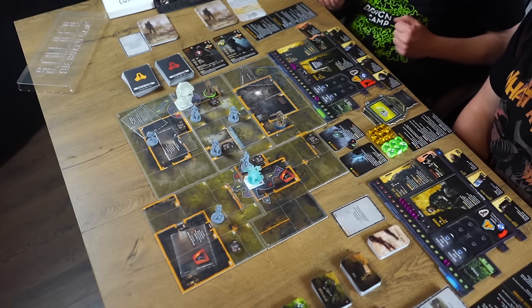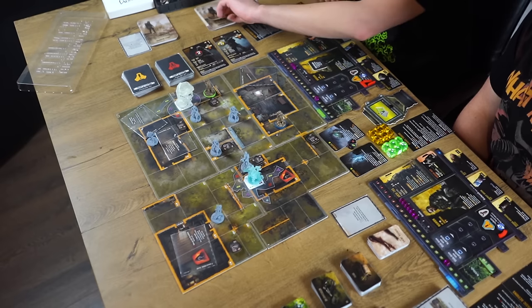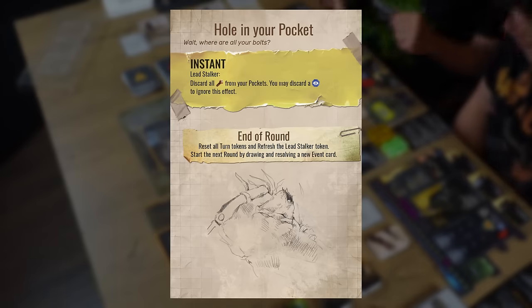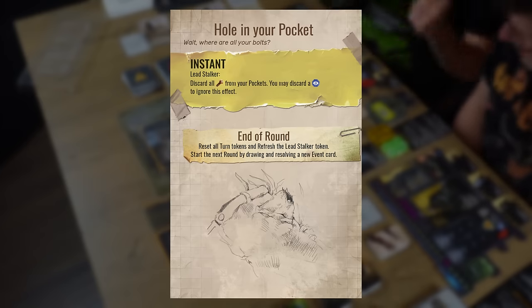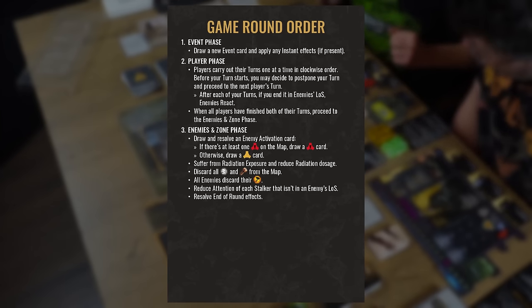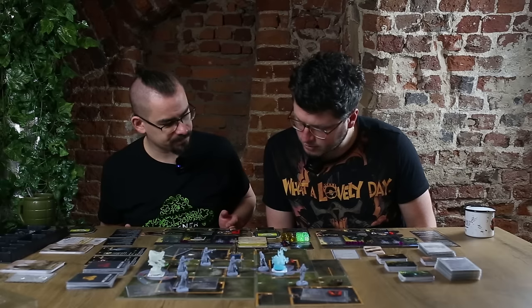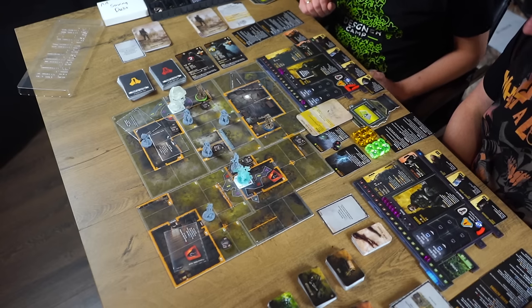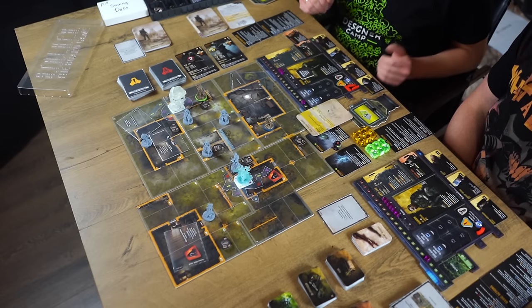We'll be starting the second round of the game with the event phase. I'm going to draw a random event — and this is 'A Hole in My Pocket.' I am the lead stalker, as shown by this token, and the card says the lead stalker must discard all bolts from their pockets. You may discard a focus token to ignore this effect.